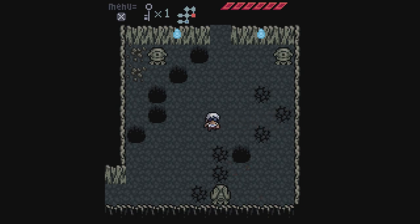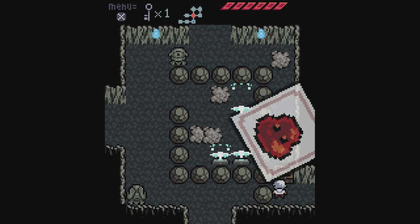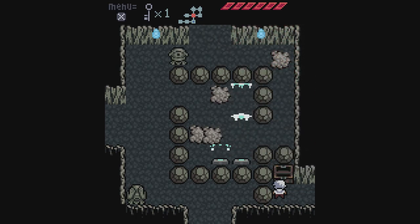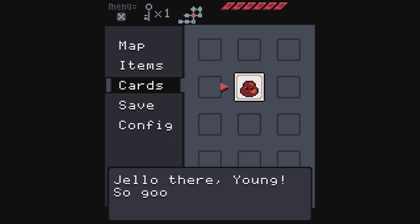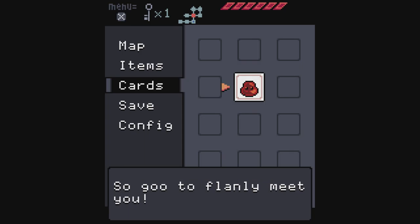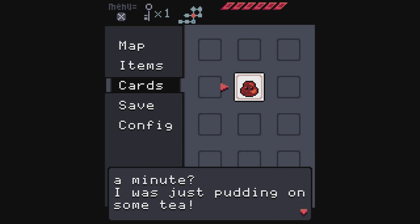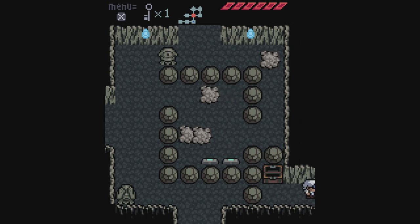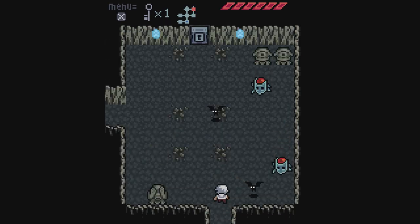A chest contains a card — it's a slime card. Basically, cards are collectibles for various characters in the game. The first one is the slime and you can read them for some information: 'Jello there Young — so goo to flanly meet you! Why don't you sit for a minute, I was just putting on some tea.' Each card has a little description like that. You also need a certain number of cards to unlock some things, which we'll see later on.